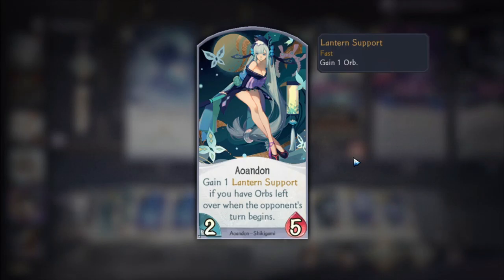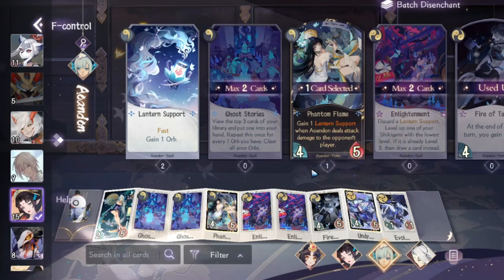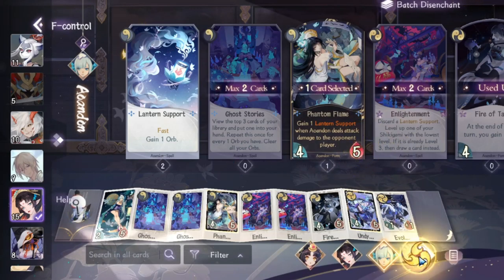Andon speeds up refilling your hand and increases the number of actions you can perform per turn. She's a key support piece in this deck.